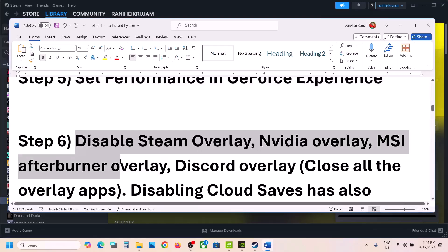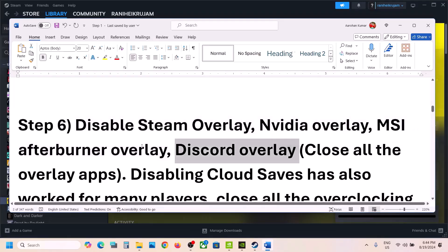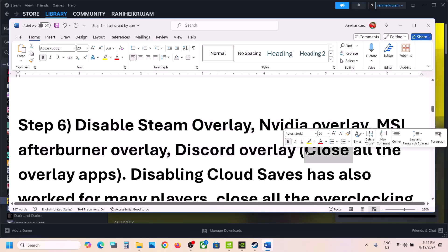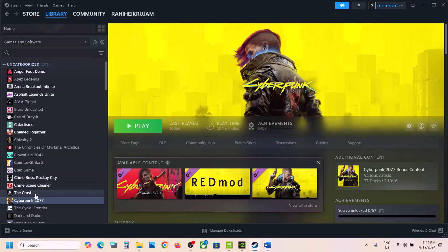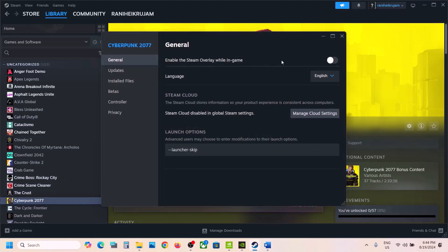The next step is to disable Steam overlay, NVIDIA overlay, MSI Afterburner overlay, and Discord overlay. If you're using any kind of overlay application you can disable them. For the Steam overlay, go to Properties and turn off the option 'Enable the Steam overlay while in game.'